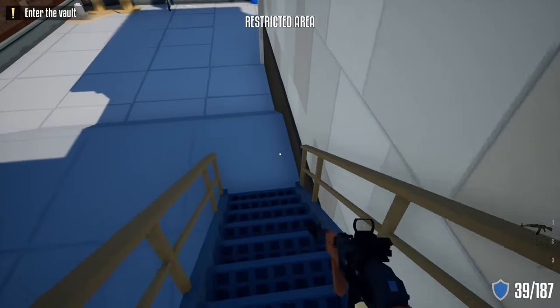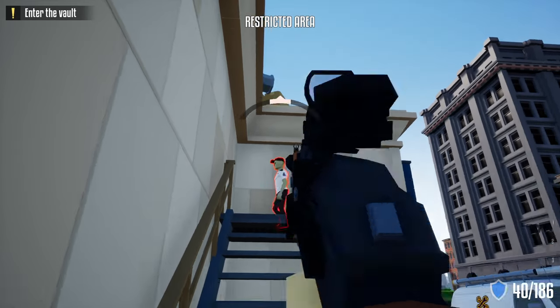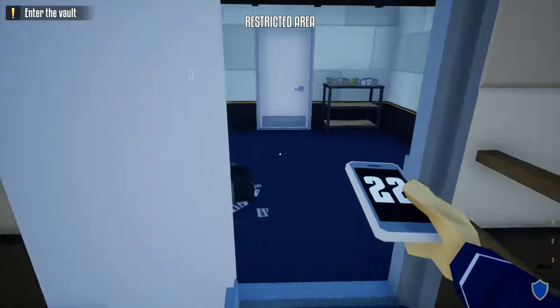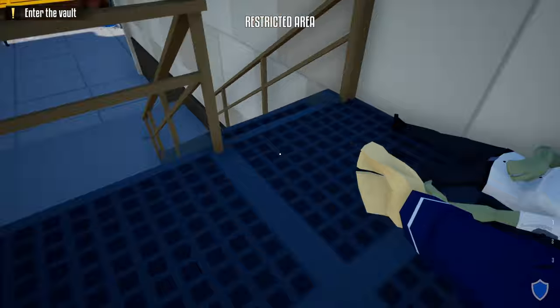Now go out the stairwell, head down to the bottom of the staircase, and wait until a guard posts up outside. Once the guard heads outside, take him out, grab his phone, come over here, and do this check-in.